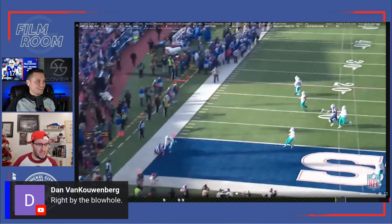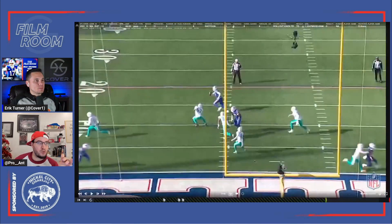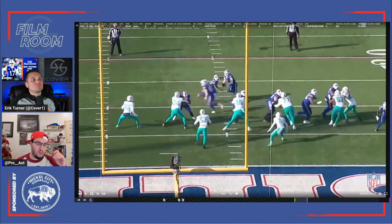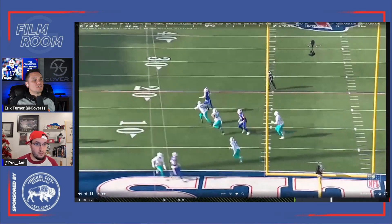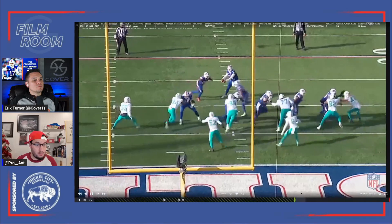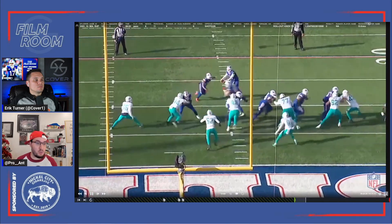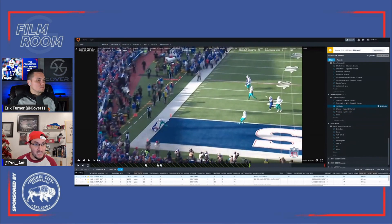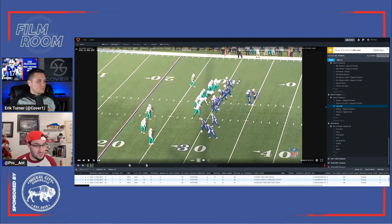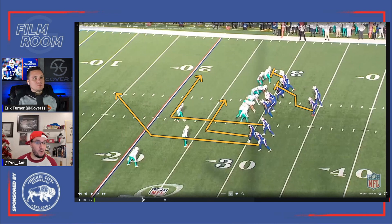When I said he threw it to the ear hole, the helmet — Dan comes in and says, 'right by the blow hole' — that's exactly right. It just whizzes by Baker's head right into Knox. From a momentum standpoint, especially early in the game, if you're the defense, you fooled Josh Allen, you executed well, you had a good call, you covered everything up — and then Josh Allen just beats you by going off script, using his athleticism, and making a ridiculous throw. Not only does he make a ridiculous throw, Dawson Knox makes a ridiculous catch. This is the give and take of Josh Allen — his ability to pull these plays out of his hat. He may make some throws that seem foolish at times, but more often than not he makes the spectacular play happen, and it's huge for the Bills and takes momentum away from their opponent.